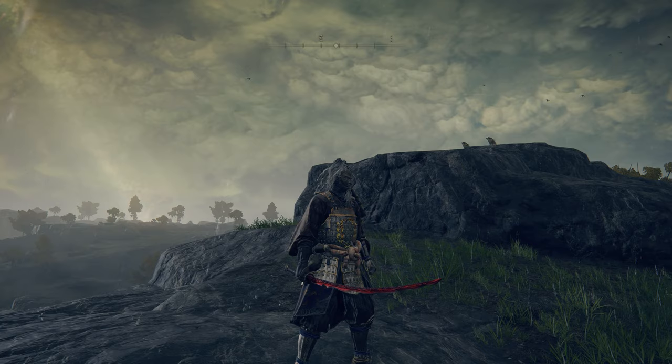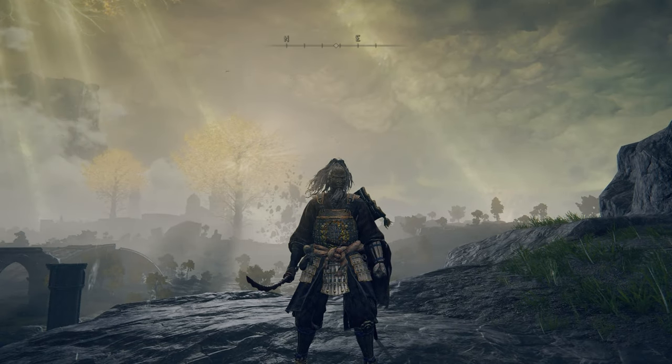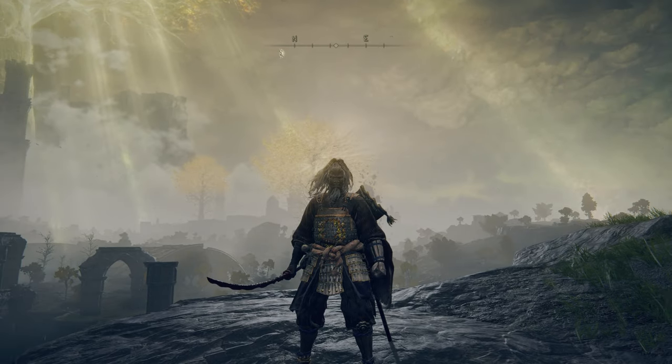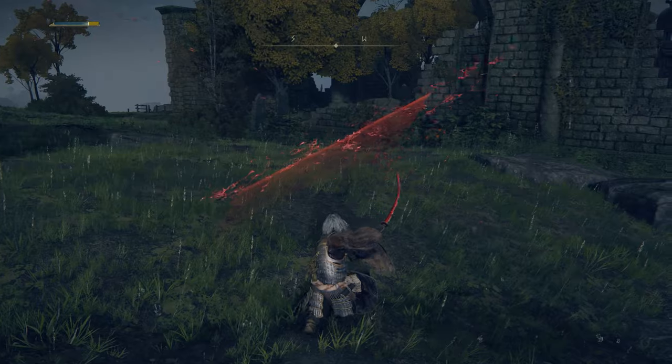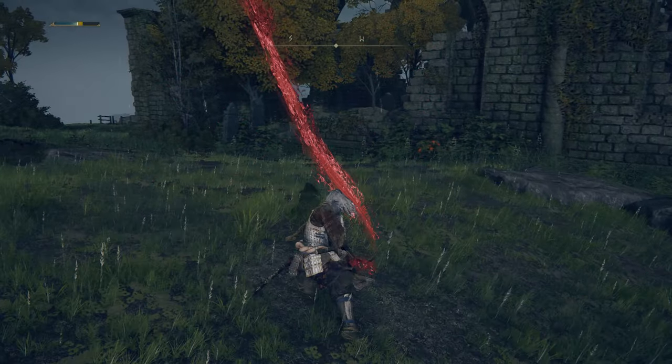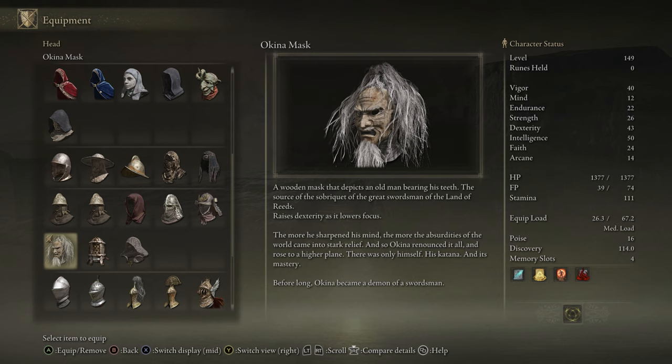The armor itself and also the mask go really well together, but you don't find them in the same place, so I'm gonna show you how you can get both. And also this katana — it's gotta be one of the best katanas that you can get in the game. Now for the armor you have the white reed armor, the white reed gauntlets, and the white reed greaves — that's three pieces — and I'm also gonna show you how you can get the Okino mask.